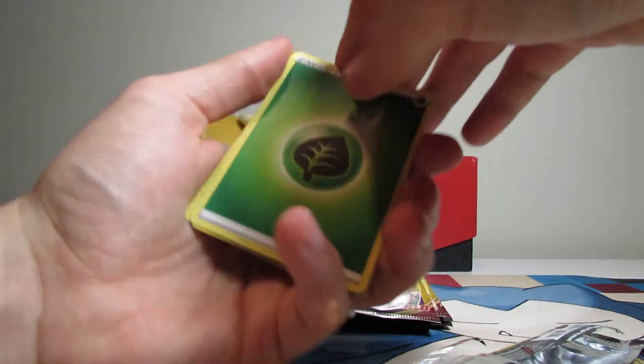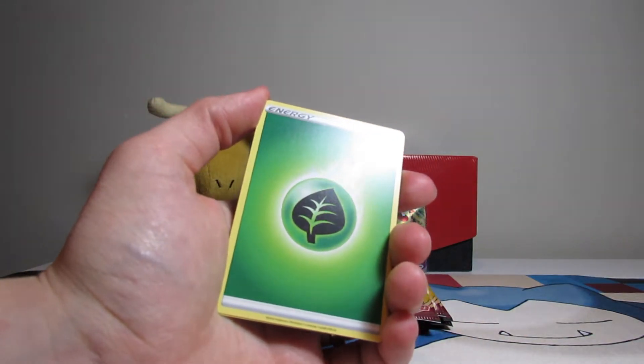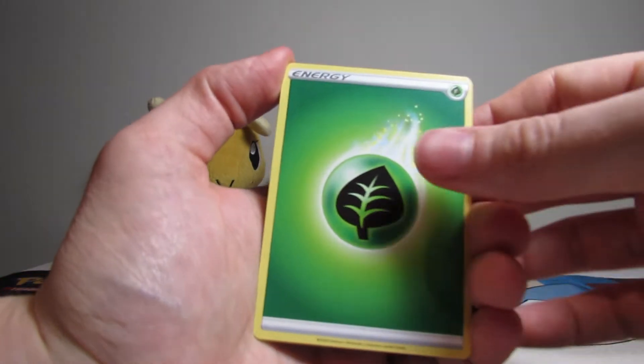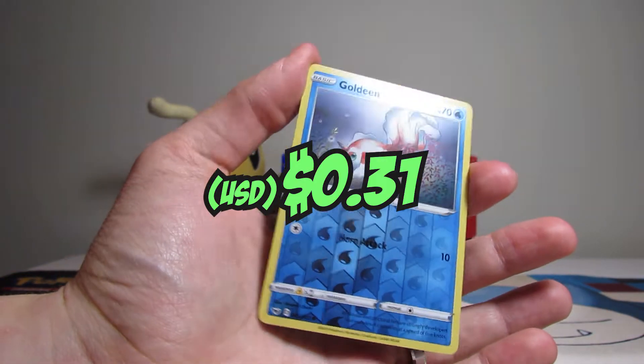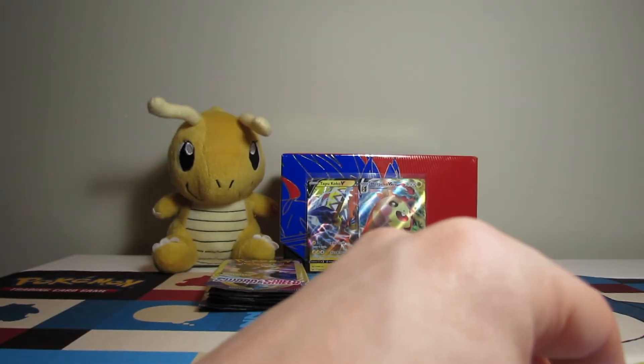One to the front and it's a Leaf Energy. Why am I getting all these energies? Galarian Zigzagoon, and I got a Reverse Goldeen.